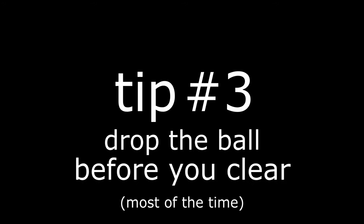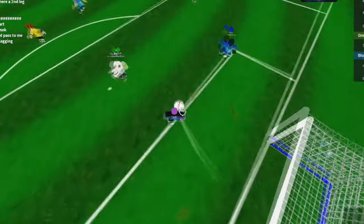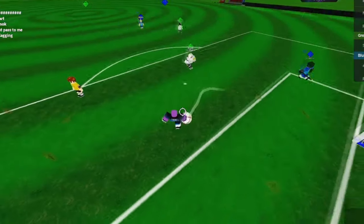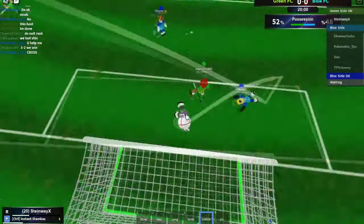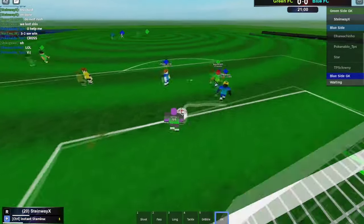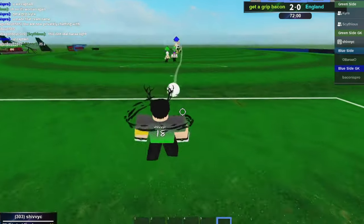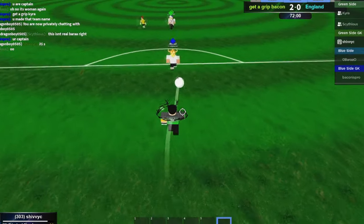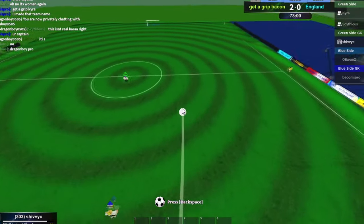Tip number three: drop the ball before you clear. While it's true that the game will automatically drop the ball for you if you left click while holding it, you often won't get the best timing on your clearance. This method also doesn't allow you to use clearances other than the basic clear, which will restrict you quite a lot. For this reason, you'll want to drop the ball beforehand so you can time your kick properly. If you feel this is slow, then honestly just don't worry — you'll be able to do it much faster in the future.